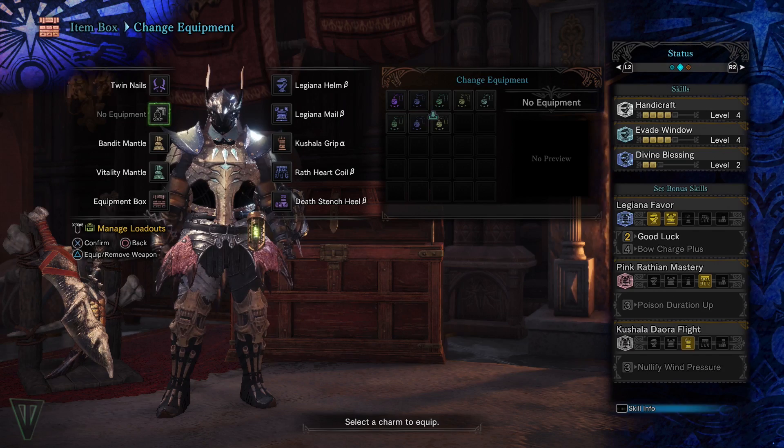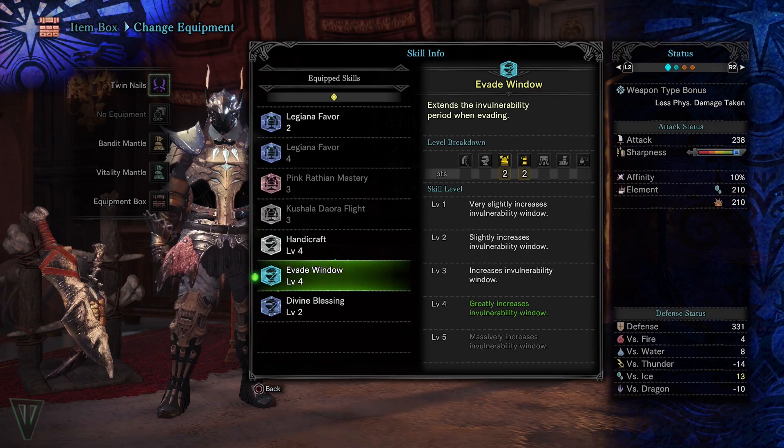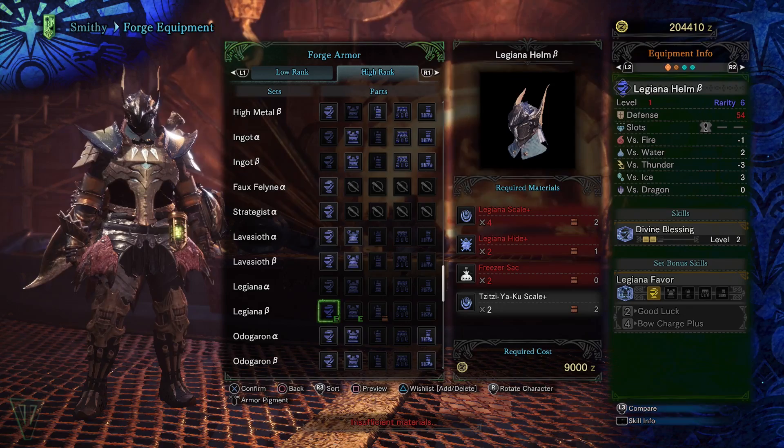It's meant to be used as a general blademaster set, offering large amounts of handicraft and evade window, as well as a luck booster and divine protection. The best thing is the charm slot is completely open, so you can customize it however you would like. There are also a few slots in the armor to play around with, since I use mostly beta pieces to make it.